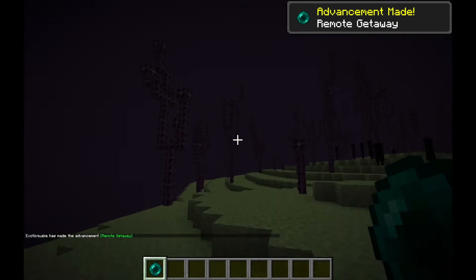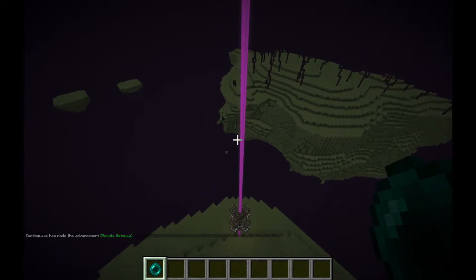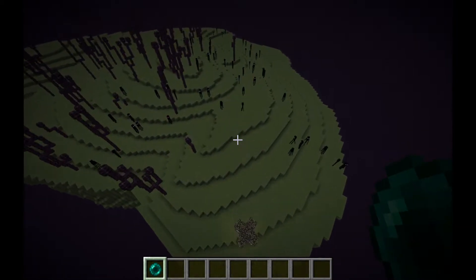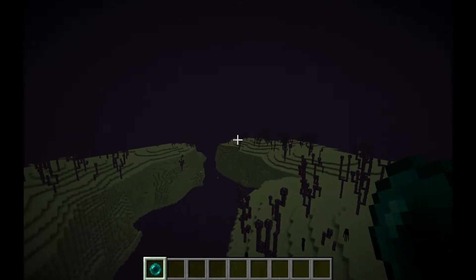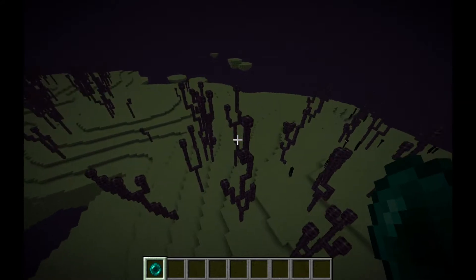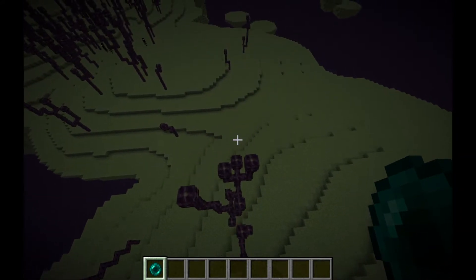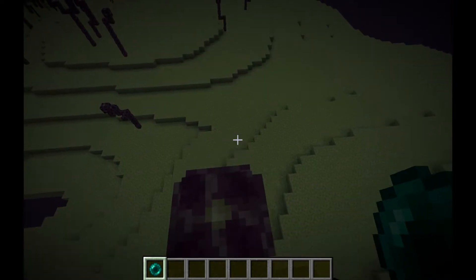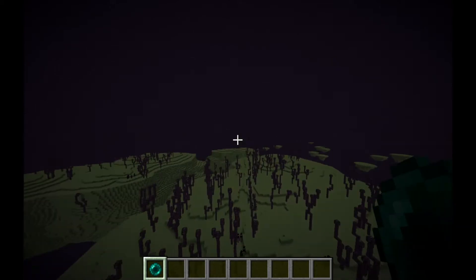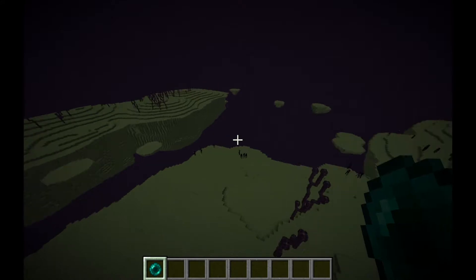Now you're in the End's outer islands. Going back through the gateway takes you back to the main island, so instead you explore outward to find an End city. End cities are rare, but the elytra is even rarer — an End city only has an 80% chance of generating with a ship, and only if there's a ship do you get an elytra.